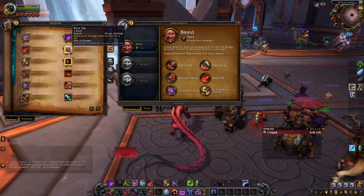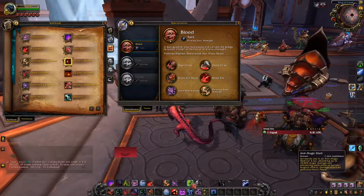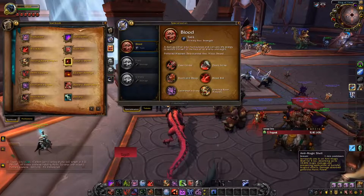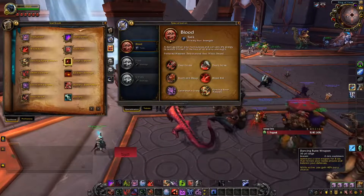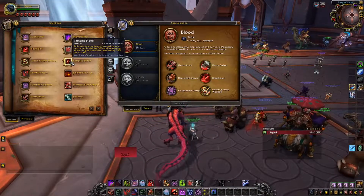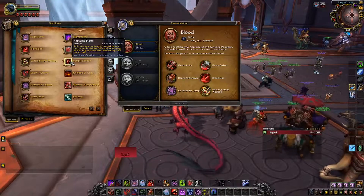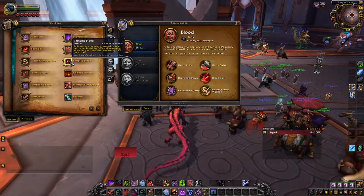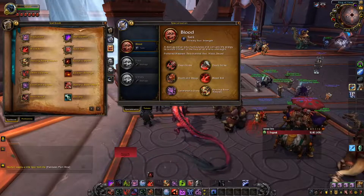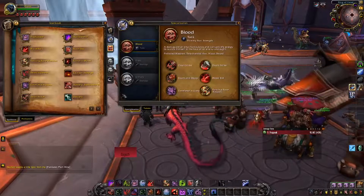Rune Tap — that's just a pure defensive. We can actually put this here and scoot the magic shell over. Embrace your Undeath — increasing your maximum health, and increasing all healing and absorbs received — oh, I like this! We'll put that at seven, that's a pretty big cooldown. So that's all of my Blood abilities baseline.